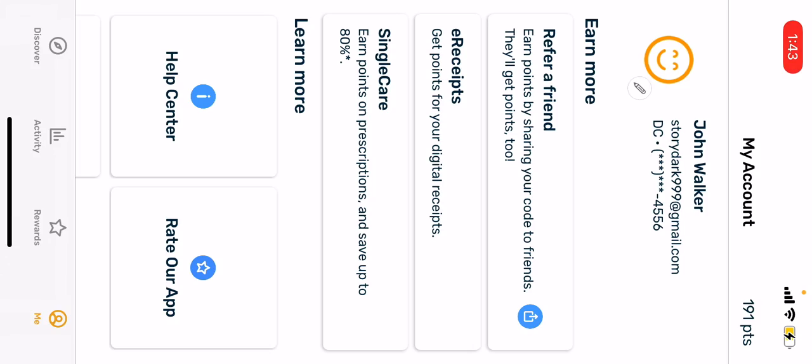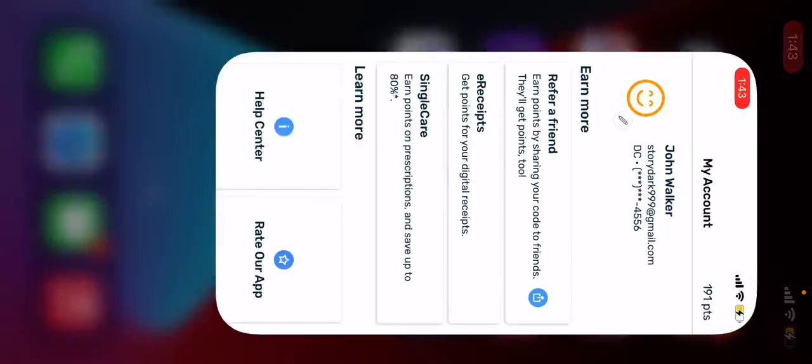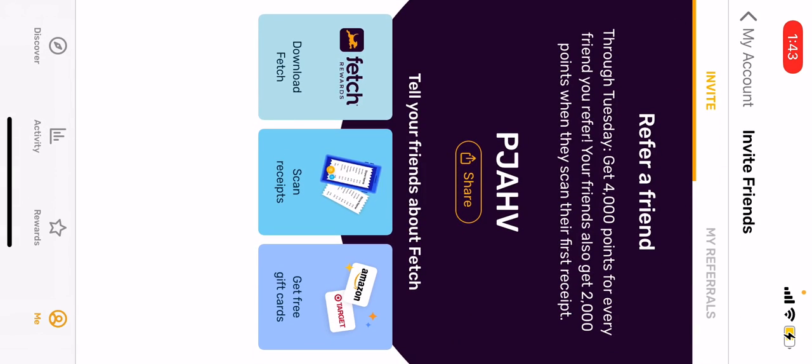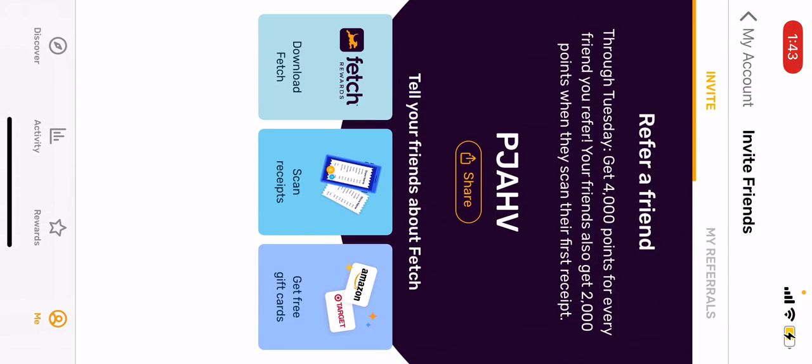But what you really need to do is download the app called Fetch Rewards. You use this code you see on the screen. When you create your account, make sure you put your username the same as your Roblox name so I can get in contact with you. Create your account and use this code when you create your account.